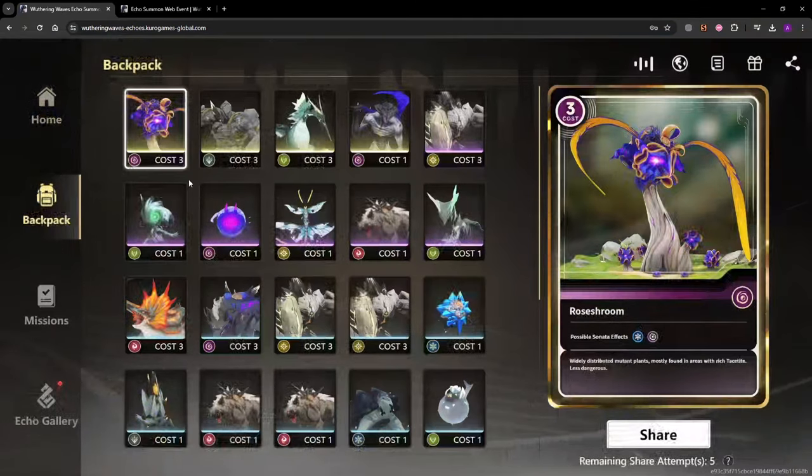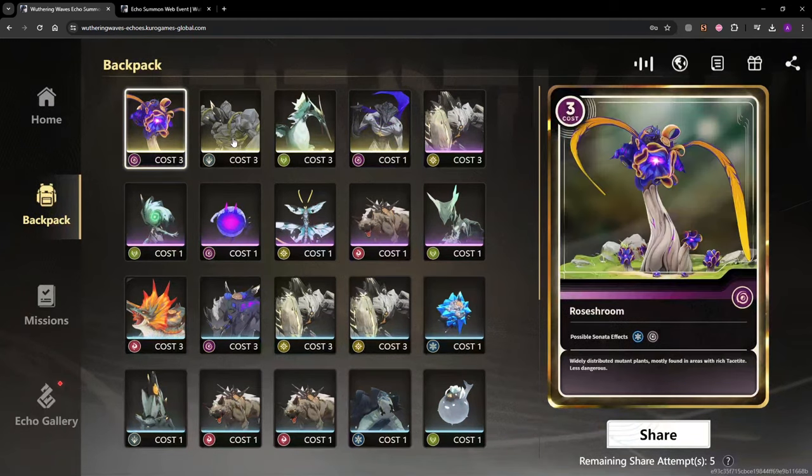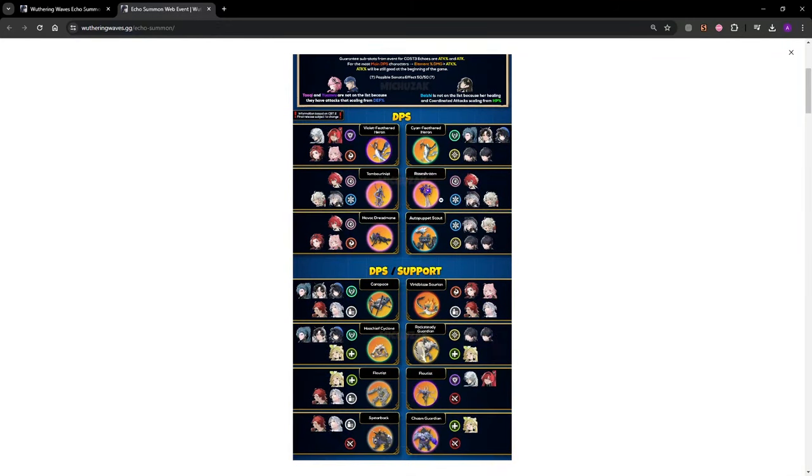So we got all of these echoes. What you're going to want to do is get the echoes and go to your backpack. You're only going to want to keep five-star echoes for the game, because those will give you the most XP towards your databank and they're also just more useful — you're going to want a five-star over a four-star anyway. The way you get the five-star of your choice, pick the five-star you want.